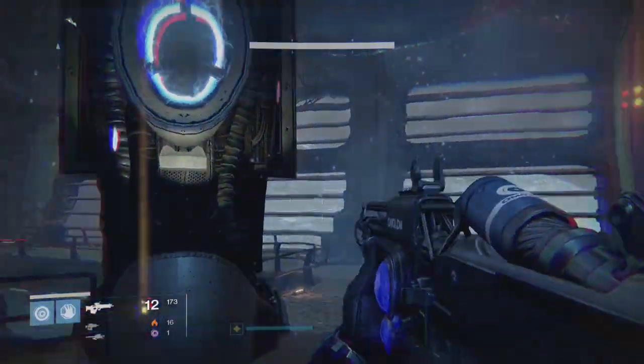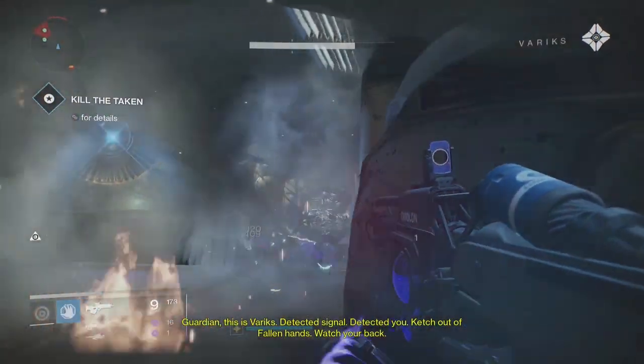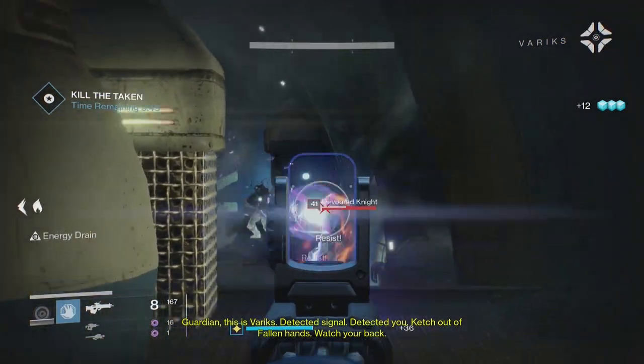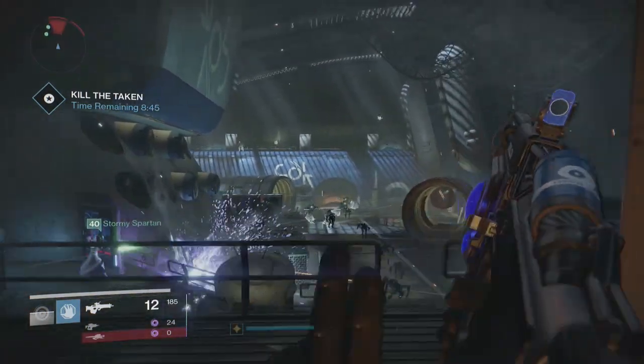As soon as you enter that room there's going to be a load of taken enemies and a 10-minute timer is going to appear. You now have 10 minutes to make your way through the ship to the final room. You want to make your way through the first room, then onto the spider tank room, and you want to be leaving the spider tank room at about 7 minutes.